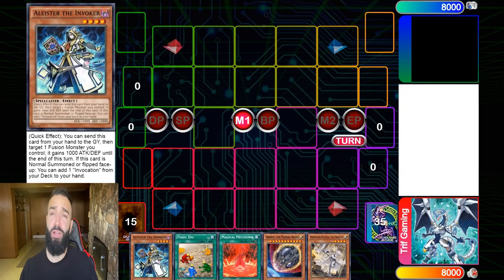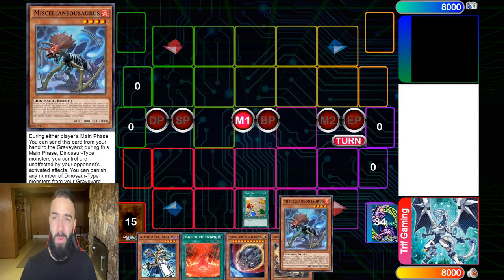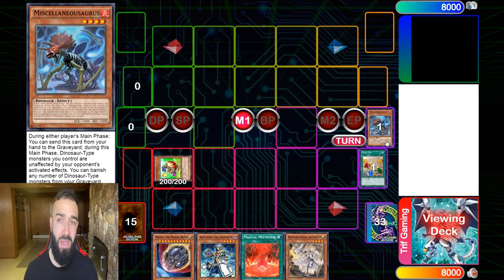Who would have thought the only good card in an Invoked deck is a pendulum card? Let me show you what Magisys Maiden Artemis does for Invoked. You can now use Alistair as a free synchro material for Needle Fiber. Welcome to the new way to play Invoked — you start with Misc, and you play some Dinos in here for the synchro idea.